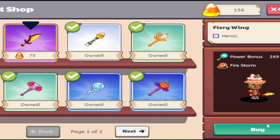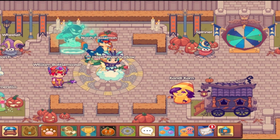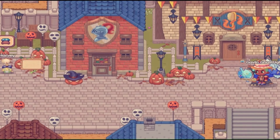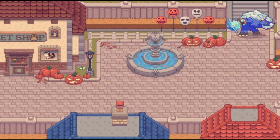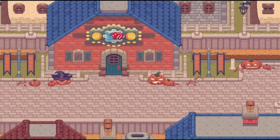So I'll just go ahead and buy the Fiery Wing. I actually really needed this. The main thing is we need to battle the boss, which is Hollow Jack — I think that's his name. So I guess we just walk around Firefly Lamplight Town to see if we can find Hollow Jack.